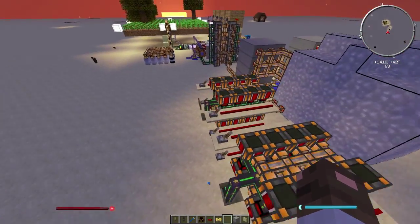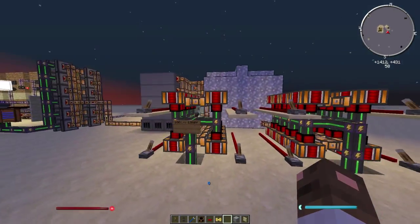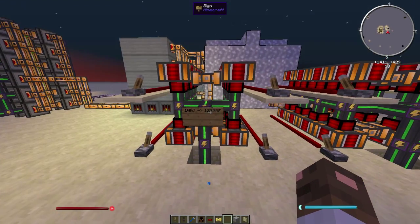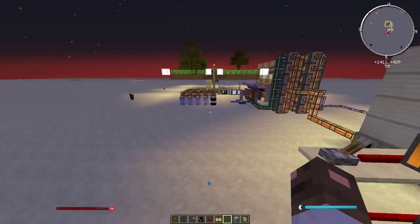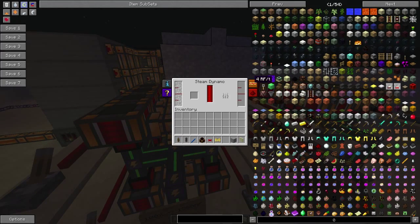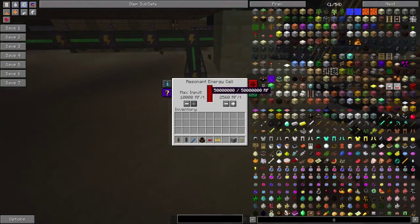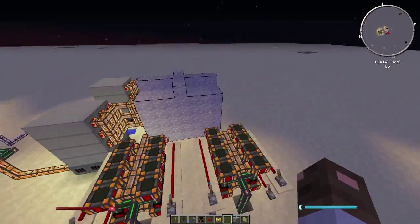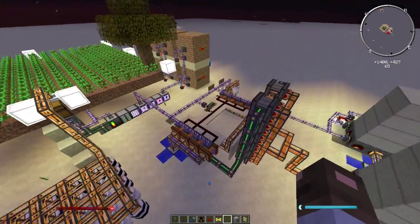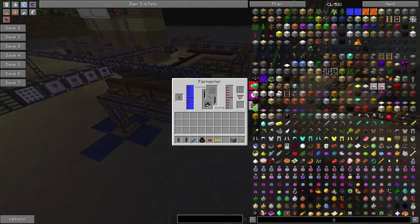I'm using the steam in these two power generation units. Each one of them can create up to 1280 Redstone Flux units of energy when running at 100%. Right now they are running at really low power because the battery right here is full. So you can see it's completely self-sufficient. The only thing you might not have enough of is the mulch for the fermenters, because you don't really get a lot of it.